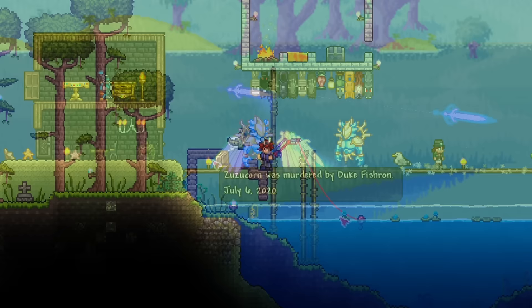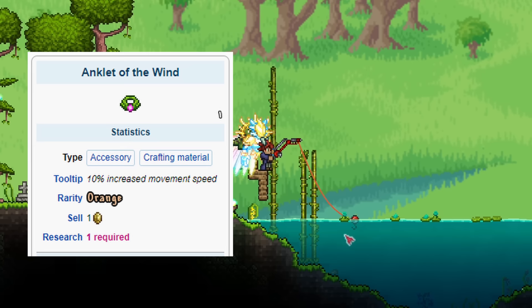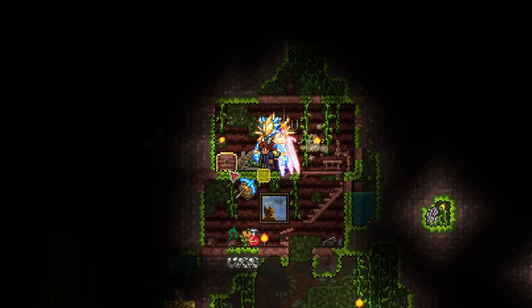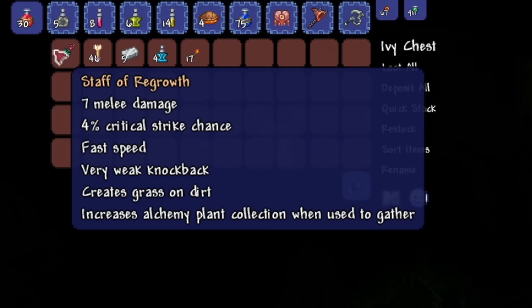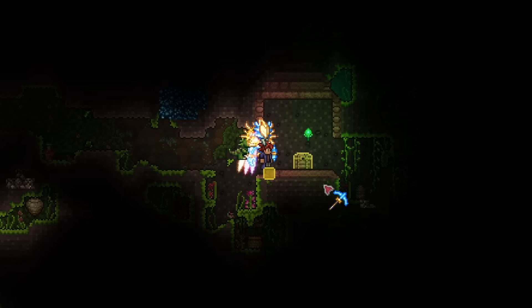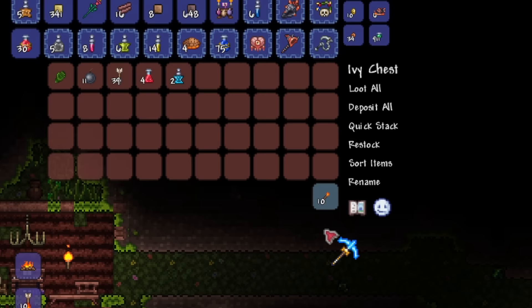Next, you need an anklet of the wind, another component that boosts movement speed. This is an accessory found in ivy chests in the underground jungle. Ivy chests are not the same as rich mahogany chests — mahogany ones offer more common loot. Ivy chests are only found in two places: at the base of a living mahogany tree in the jungle, and in jungle shrines, which are always lit with a green torch, making finding one pretty easy. You can get the anklet of the wind from ivy chests at a 23% chance, so cross your fingers and hope for the best.